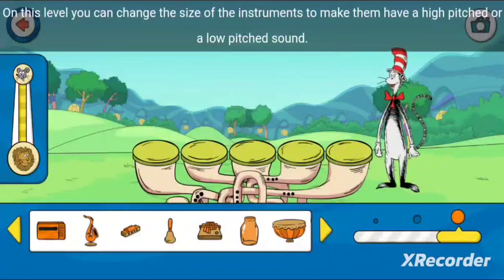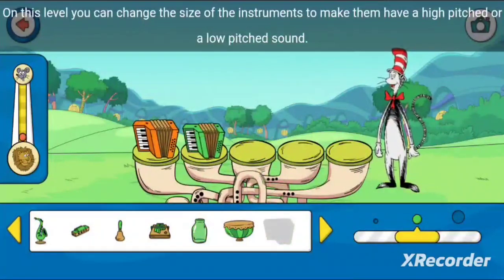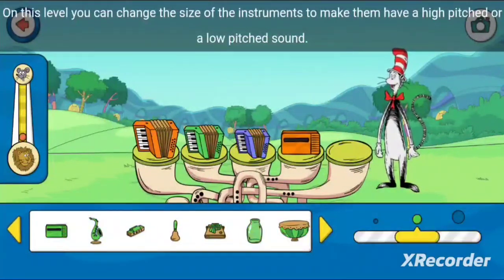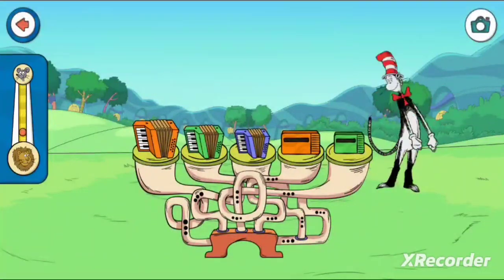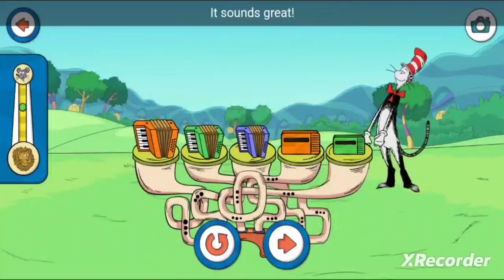On this level, you can change the size of the instruments to make them have a high-pitched or a low-pitched sound! Tap on the Sound-a-palooza to play it! It sounds great!